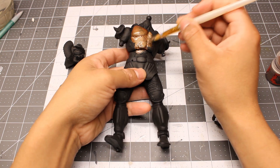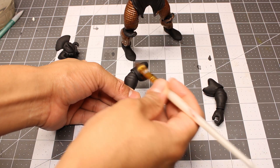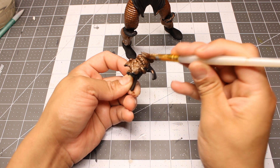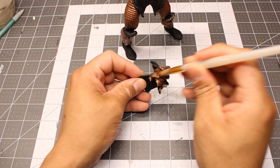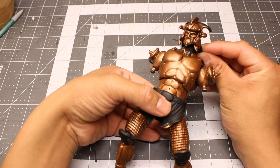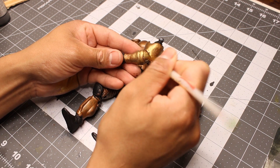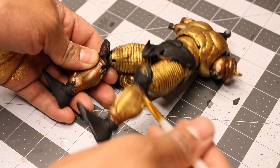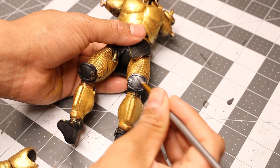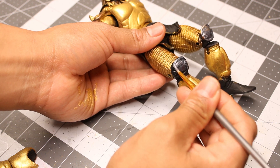I base coat with a dark gold and then follow up with a bright Vallejo gold color. I also paint the silver parts on his attire, as well as the feathers on his helmet and groin cloth.